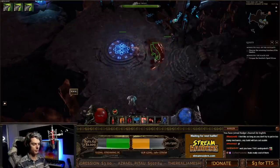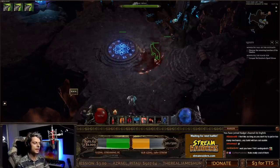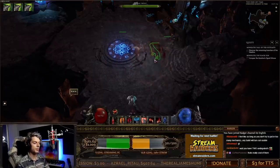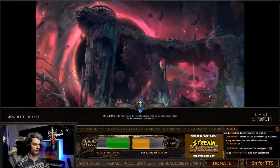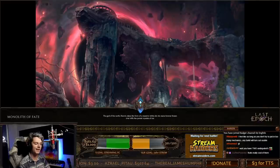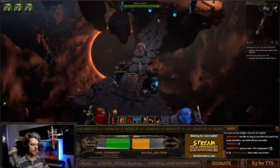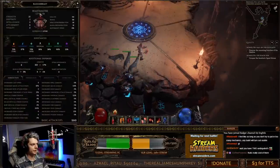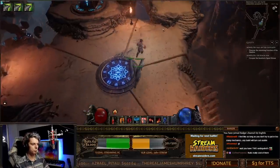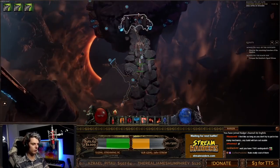The skill we're using is called Swipe — it's basically just like this. You can see our attack speed isn't amazing right now, but you'll be able to see soon that our attack speed is going to be pretty insane once we're in a zone. Let's go to the Monolith of Fate and do one Monolith to show you the build. Right now we're only on 761 life, so we're a little bit squishy, but we are only level 64.